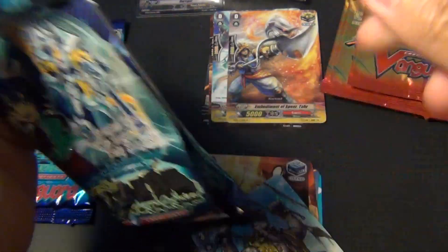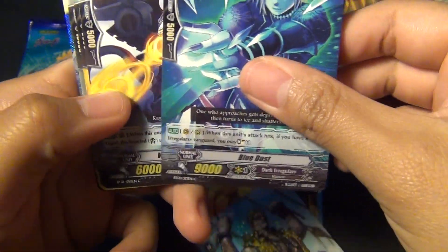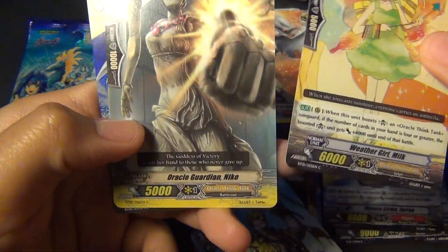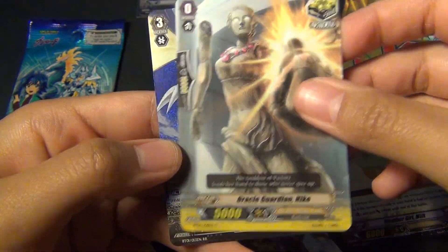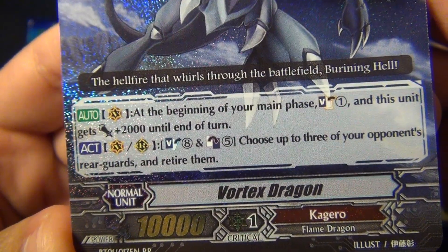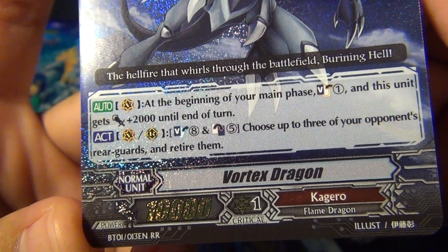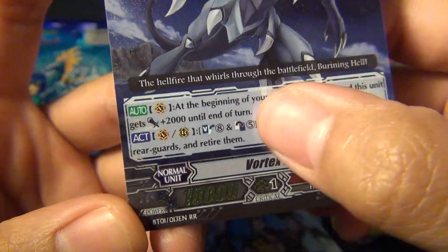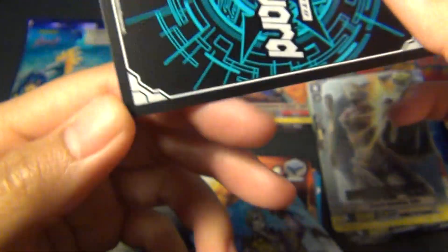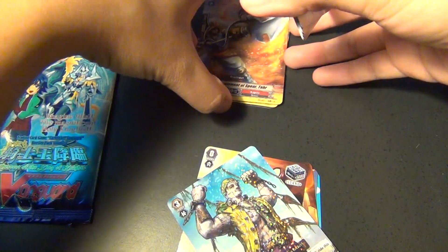And for the third pack: Blue Dust, Dark Irregular. Weaver, Shrek Jaren. Weather Girl Milk. Oracle Guardian, Nike. And Vortex Dragon. It's pretty cool — Kagero. You get Soul Charge and it gets 2,000. And if you counter-blast 5 and drop your souls to the drop zone, you could retire 3 of your opponent's rearguards. So I might be adding that to my Kagero deck.